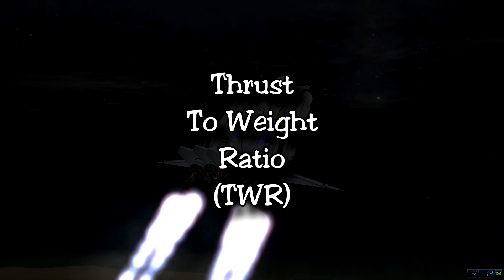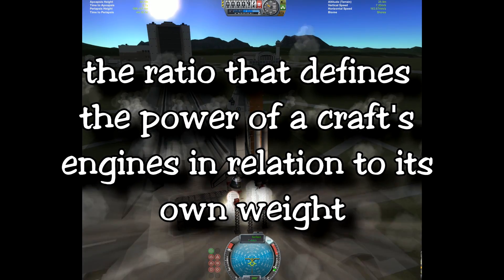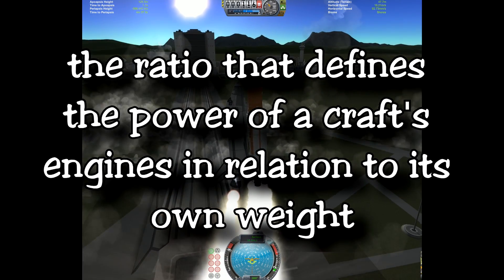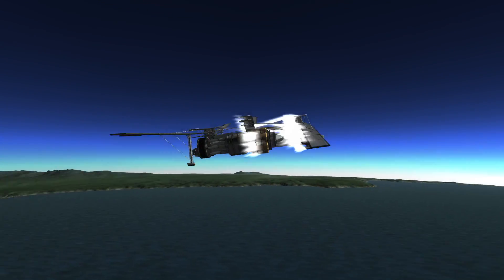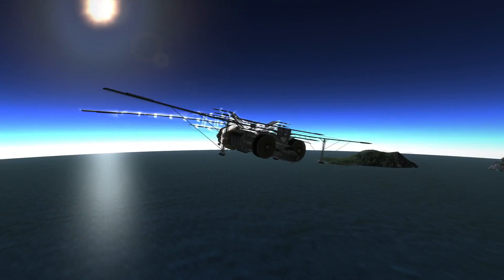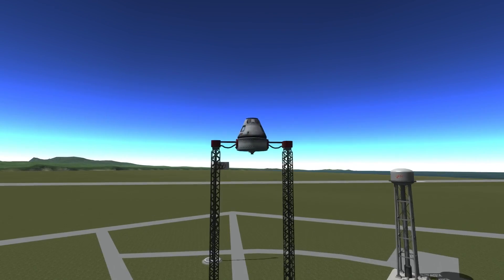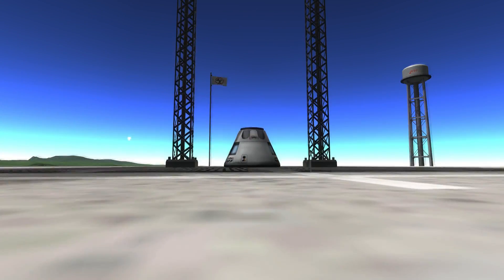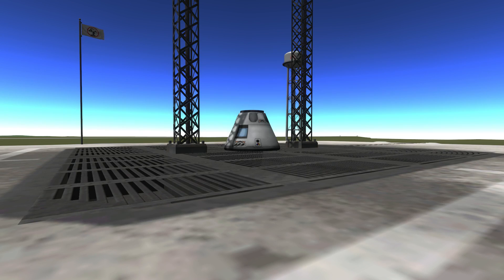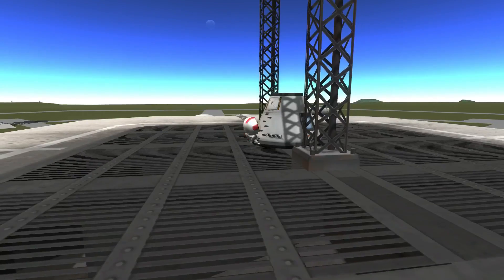Number one: Thrust to Weight Ratio, TWR. It is the ratio that defines the power of a craft's engines in relation to its own weight. Since I deal mostly with jets and planes I often overlook this. Jets and planes have the benefit of wings to assist them with their lift. If your TWR is less than one on a rocket, don't expect to go very far — without generating lift you're pretty much just going to topple over and crash.